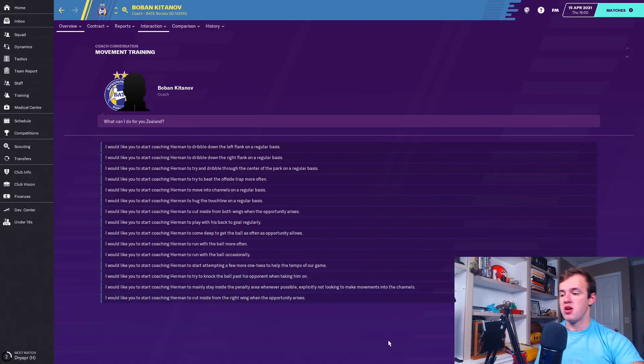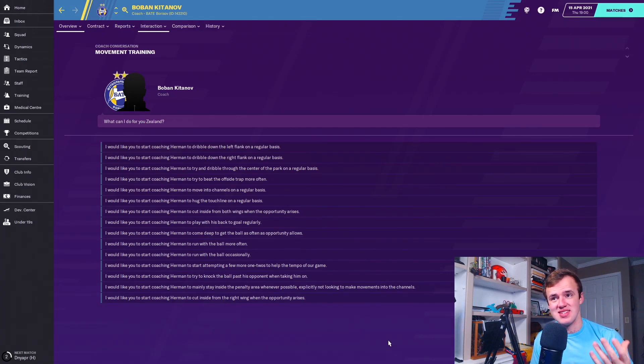The one you'll get recommended all the time is 'try to knock the ball past opponents when taking them on.' This is for somebody who is not great at dribbling but is good at being fast. If a player's greatest asset is speed — normally for wingers and wingbacks, particularly wingbacks who are more trained to play defense — knocking the ball past the opponent will teach them how to beat somebody off the dribble. If your dribbling attributes are four or five lower than your agility, acceleration, and pace, then you probably want to knock the ball past opponent.